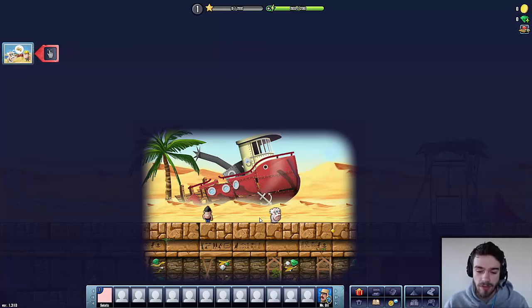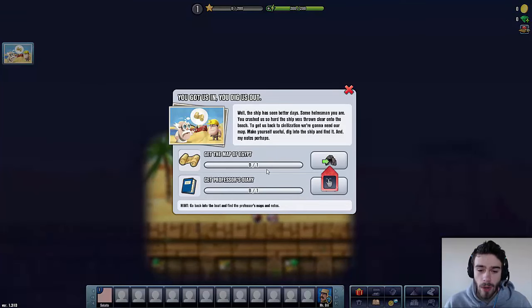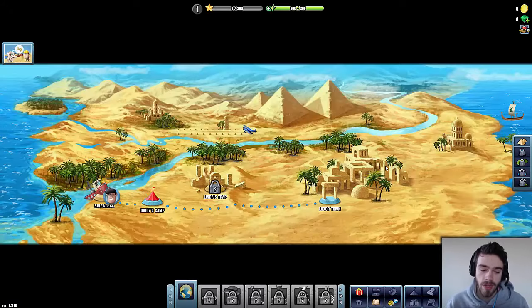I want to talk to this professor here to the right. So we can't just enter the desert without a map. So basically he tells me we'll have to take a look in the ship to find the map of Egypt and the professor's diary. So let's take a look if we can find those valuable items.